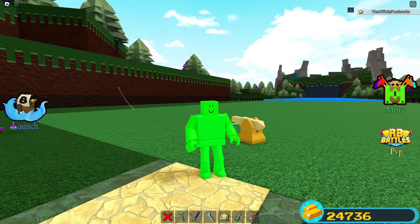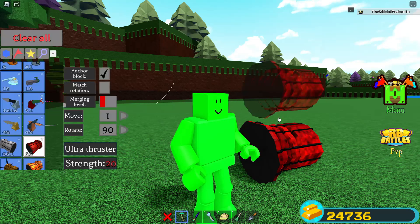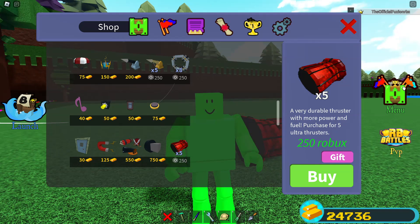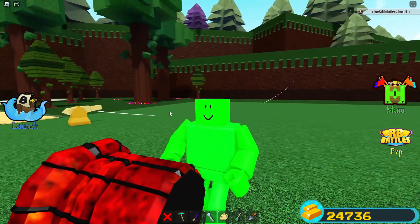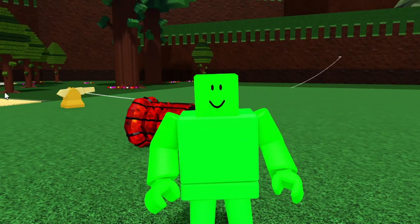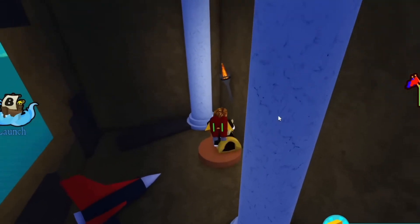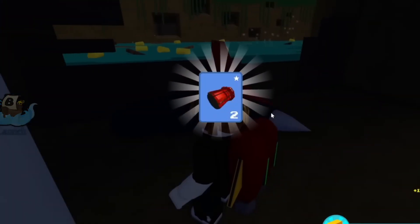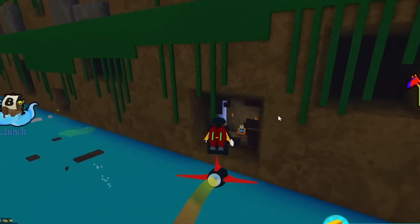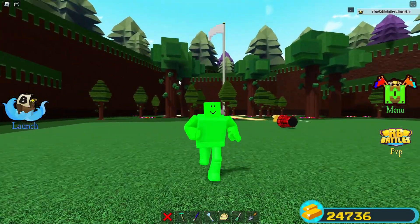The next item is the Ultra Thruster, which is also in the shop for 250 Robux for five of them — pretty pricey. But you can get it for free because there's a secret room inside one of the stages. Head into the Toxic Waste stage and shoot this wall with a cannon or anything that can explode. Make sure you shoot the wall first or you won't be able to get inside. Once you do, grab the thruster — simple and easy.